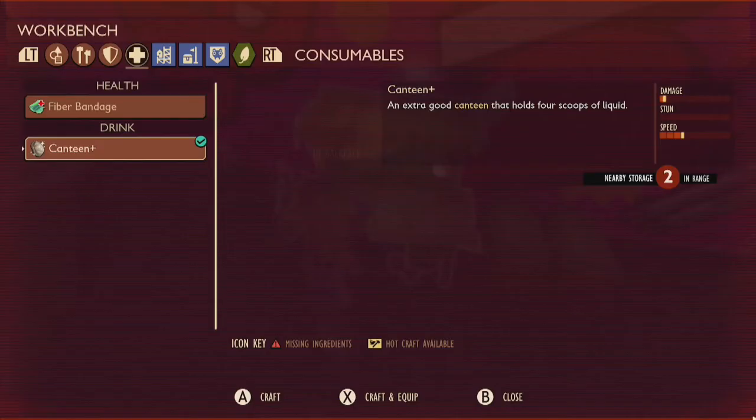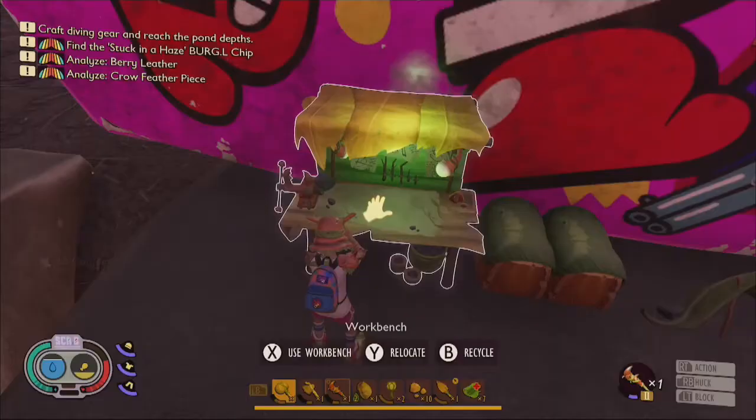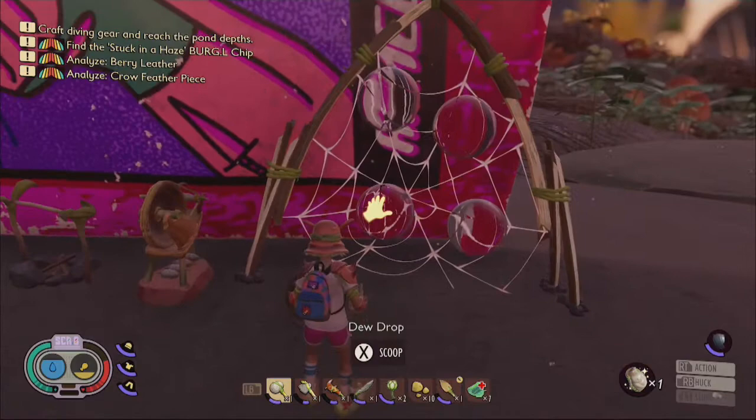Using 3 grub hide and 2 crude rope, you will be able to craft the Canteen Plus, which can hold twice as many drinks as the regular canteen and means you will be able to explore even more around the backyard without having to worry where to find water.